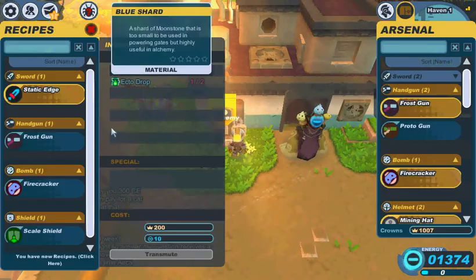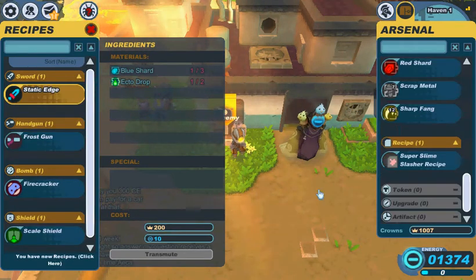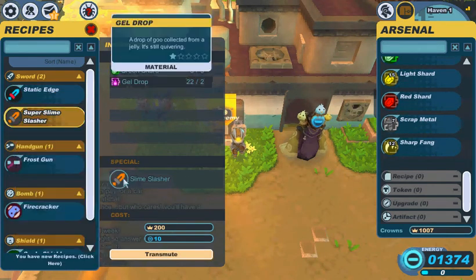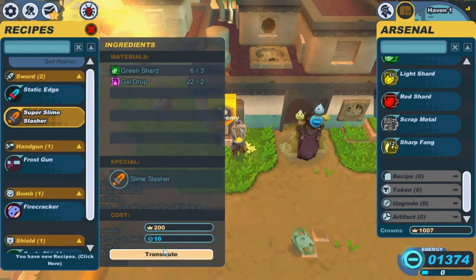Go to the recipe and — oh wait, I have to learn it. I keep forgetting that. There it is. Lo and behold: I need a slime slasher, six green shards, three green shards and two gel drops.